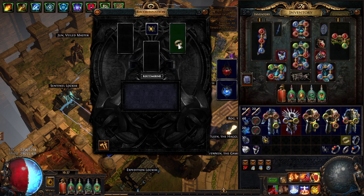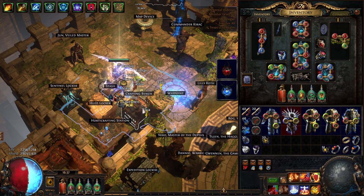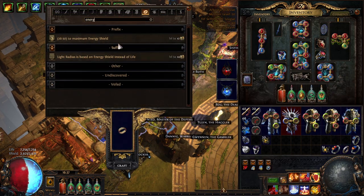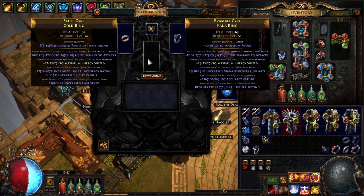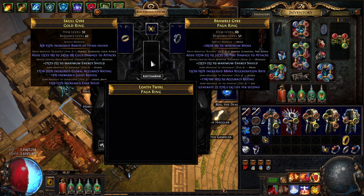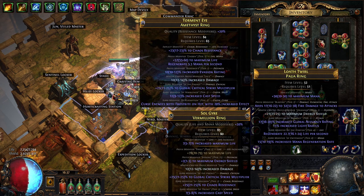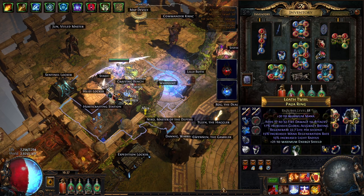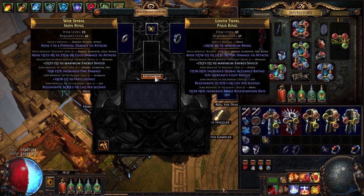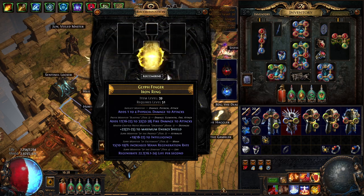I can use the same one again. If I wanted to try it again with the fire damage one, first I'd bring this back to the bench — it did lose the bench crafted mod — put that back on, then recombinate again. You can see the only prefixes are the ones I want to combine and the bench craft. Unfortunately again, it lost the cold damage but kept the bench craft and didn't add any other prefixes, so again this one can be reused. If I grab another cold ring, same deal — no other prefixes, just the bench craft.